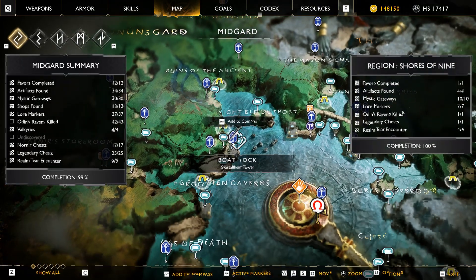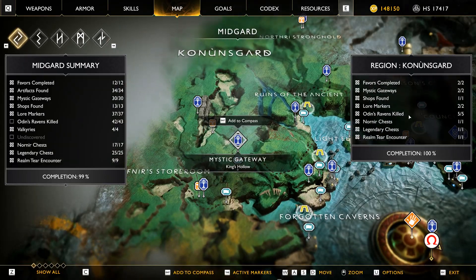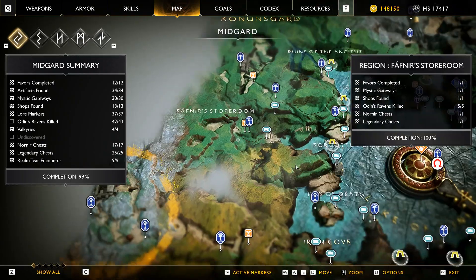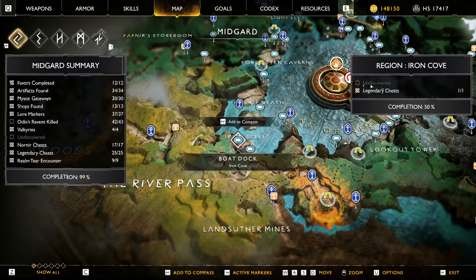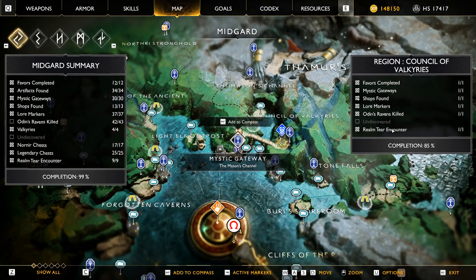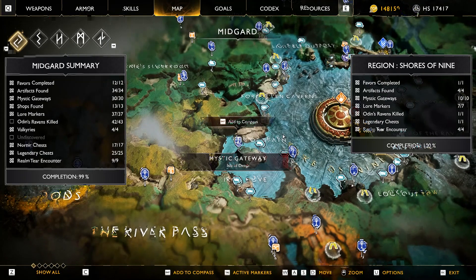See, I have killed one Raven in Shores of Nine. Now let's check the other regions. I have missed something in Iron Cove, and I have also missed something in Council of Valkyries. But I have killed all the Ravens there.